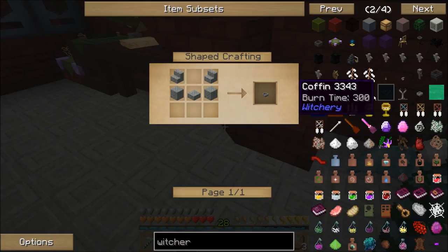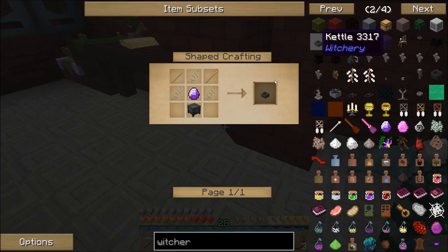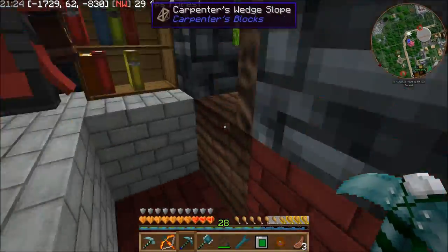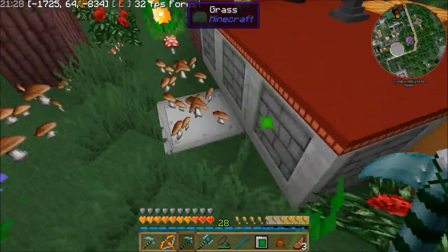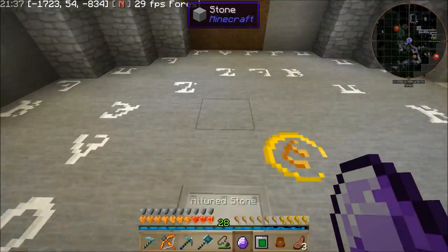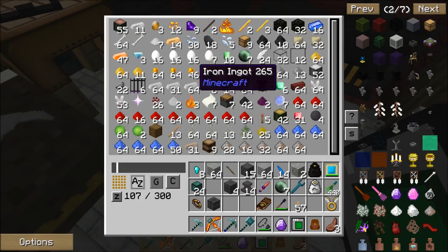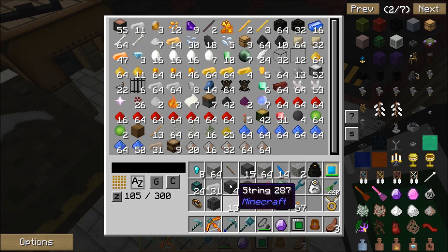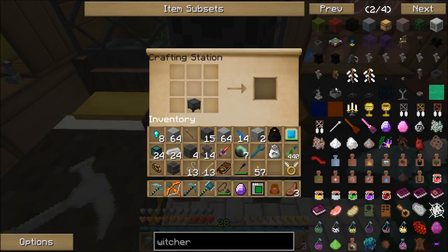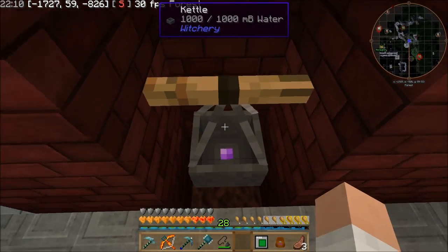Blood crucible — that's new. There's definitely some new things in witchery that I don't recognize. There's what I'm looking for — kettle. The icon for it is different than what you would think. I need to get it a tombstone, some sticks, a cauldron, and some string. I've got a couple of tombstones made down here, so I'm just going to grab one. Some sticks, some string, and a cauldron — so I'll need iron, string, and sticks. Then we'll just make ourselves a cauldron. This didn't take very long at all.